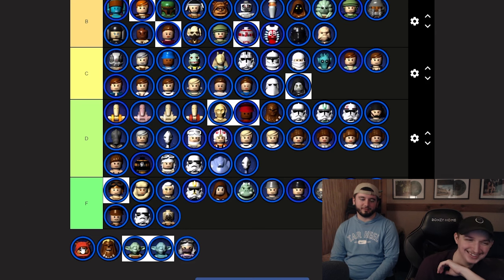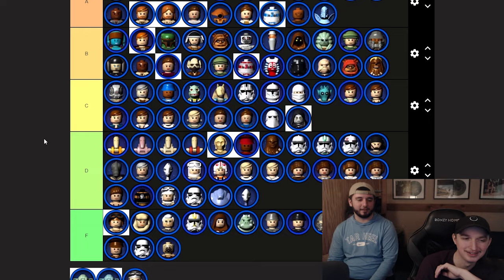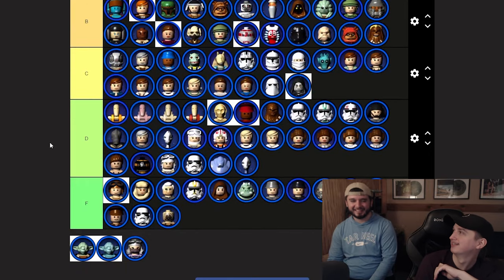Watto goes with the trolly ones. Tarfful — I definitely rate Tarfful over Chewbacca. It's probably Wookiee Warrior. Let's rate it as Tarfful anyway — he's more reliable than Chewbacca. B tier with the rest of the trolly characters.